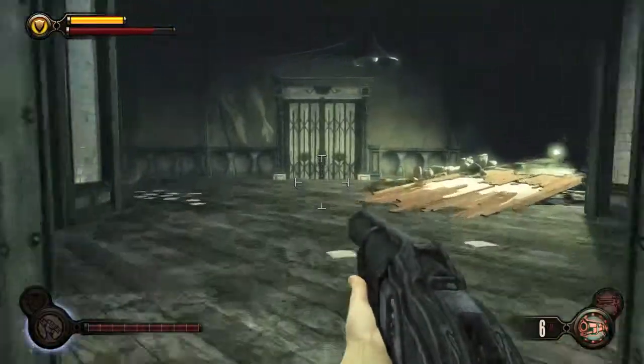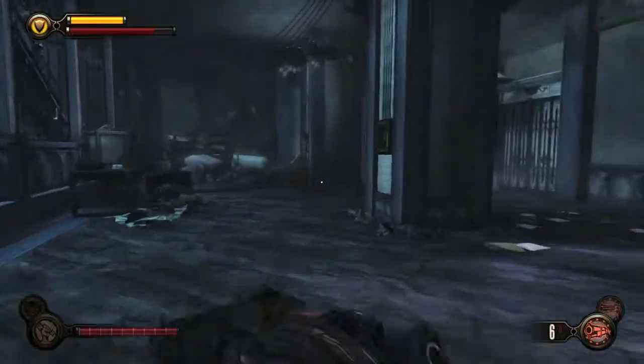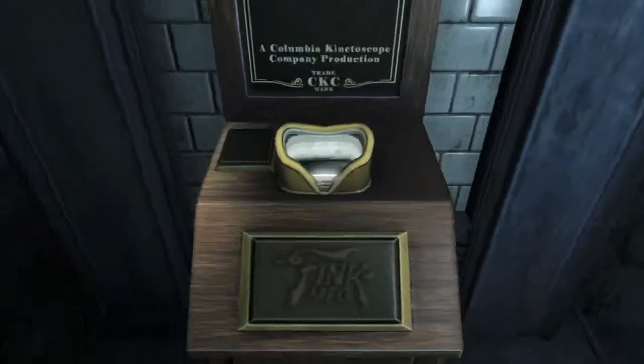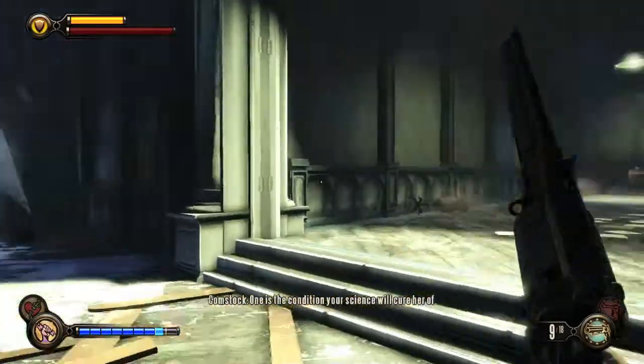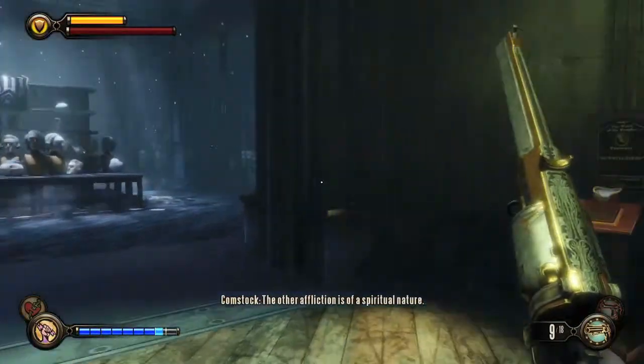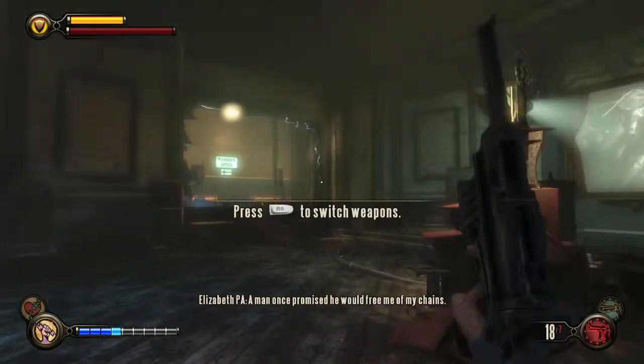In Comstock House in the atrium, right after you get off the elevator, go left and there will be a kinetoscope over here. You'll find a tear nearby, and before you go into the room with the creepy mannequin heads, there will be another kinetoscope right over here.